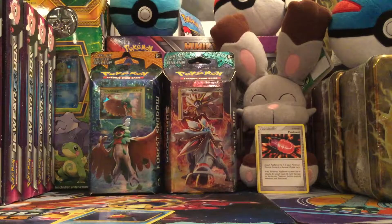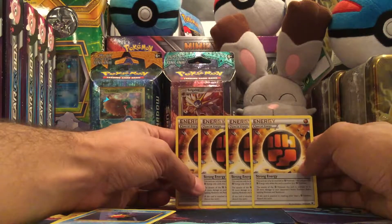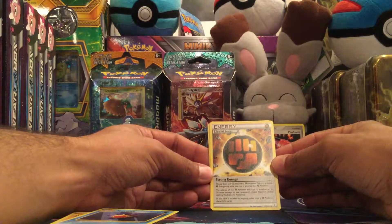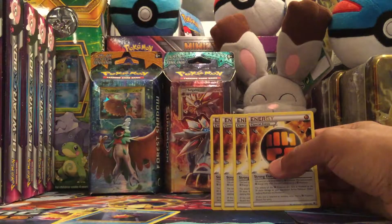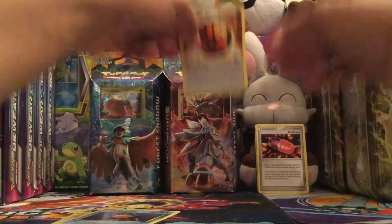The best thing that we pulled from this is our fourth and final Strong Energy, so we finally have a four-card playset for our deck. With the Strong Energy, this card can be attached to Fighting Pokémon and provides a Fighting Energy only while attached. The attacks of that Fighting Pokémon do 20 more damage to your opponent's active Pokémon. I haven't decided yet if I'm going to do a Lycanroc and Zoroark deck or a Lycanroc and Buzzwole deck, but this will definitely be in whichever deck I make. Thank you so much for watching, and have a great one!